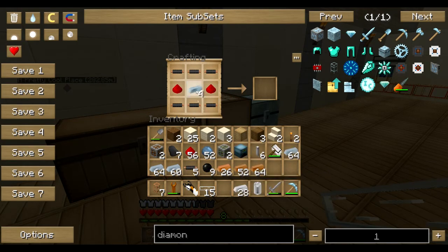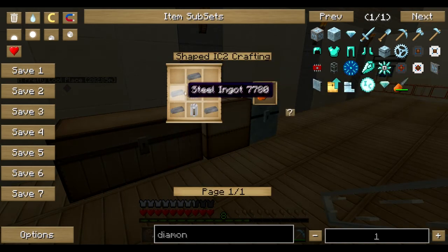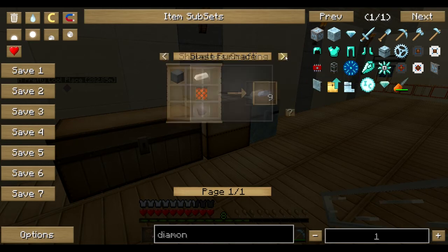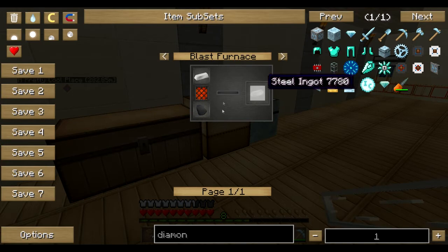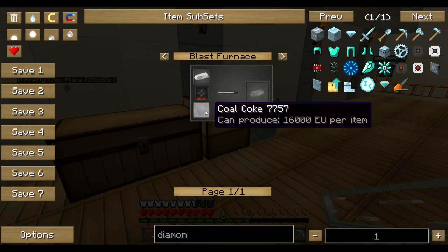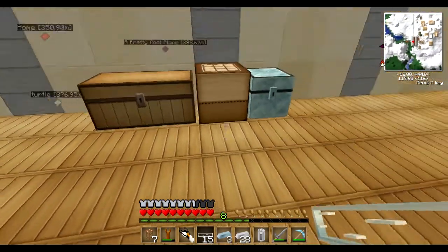Where is my refined iron? Boom, one of those. Now what do I need it for? I can't remember - I have a really short term memory. Blast furnace - oh dear, oh no. That's the only way to get steel. Okay well, I've done enough for this episode.